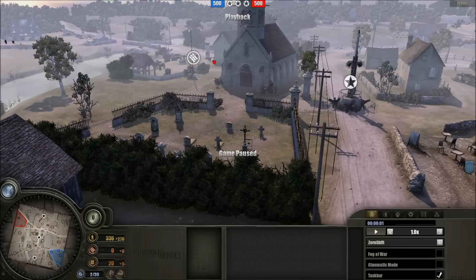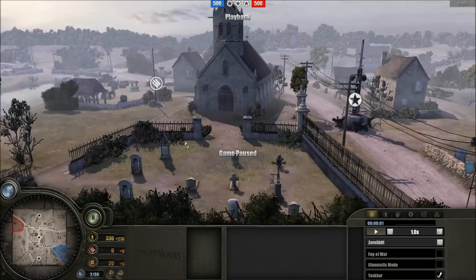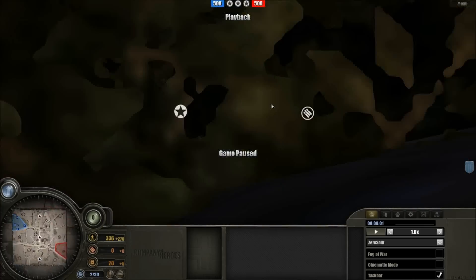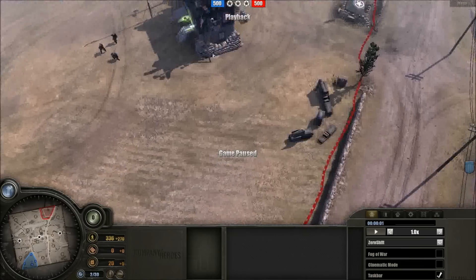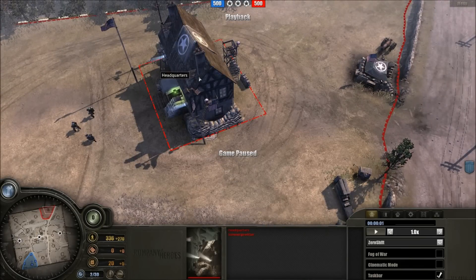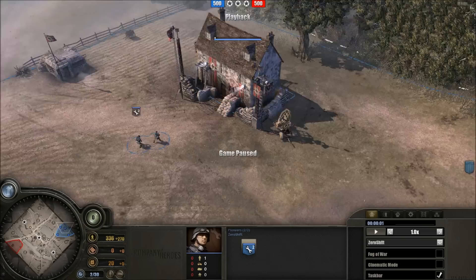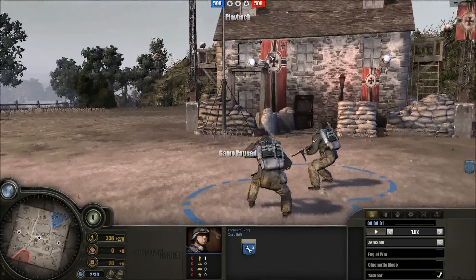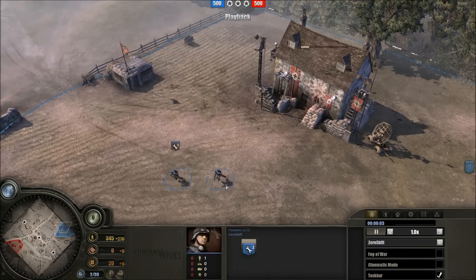Good afternoon ladies and gentlemen, welcome to another PropagandaCast with me, your host Imperial Dane. Featuring today a 1v1 on Daytime Semois. In the southern corner, Sommage Viter fighting for the Americans, fighting for the 2nd Infantry Division, ready to take the fight to the crowd. Opposing them shall be Zero Shift fighting for the Panzer Lehr, the elite Panzer Lehr. This is going to be a bit of a long match, so no mid-game analysis.